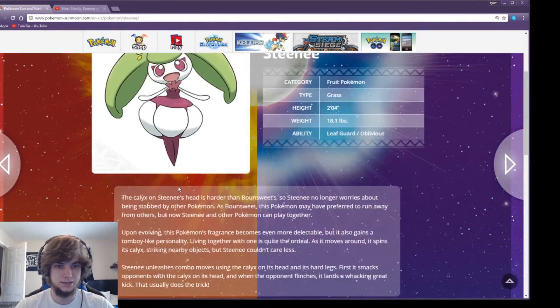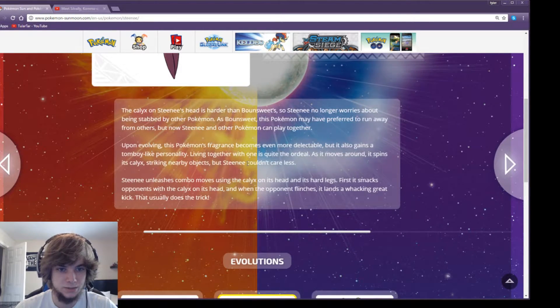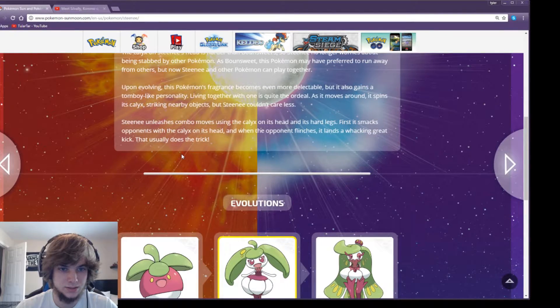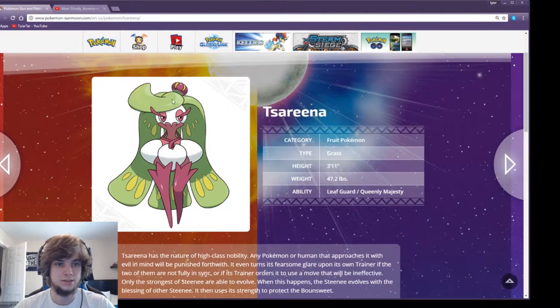We got four more Pokémon. We got Steenee, which is just Grass with Leafguard and Oblivious. The calyx on Steenee's head is harder than Bounsweet's, so Steenee no longer worries about being stabbed. Upon evolving, its fragrance becomes more delectable but it gains a tomboy-like personality. Steenee combines moves using the calyx on its head and its hard legs. It uses Trop Kick — first it smacks opponents with the calyx and when they flinch, it lands a great kick. Trop Kick is Tsareena's signature move. She's definitely going to be a really strong physical attacker — she even has a little crown like Lilligant.